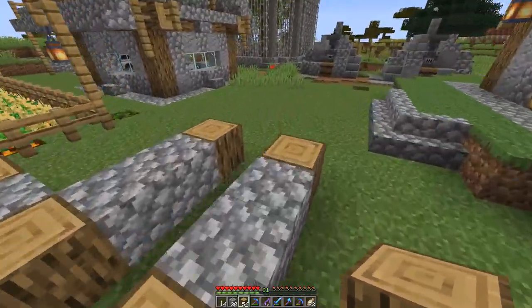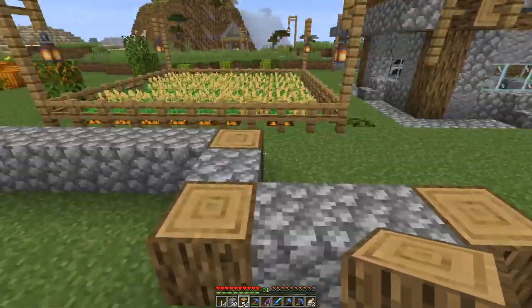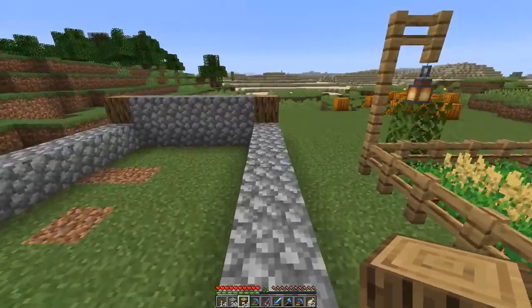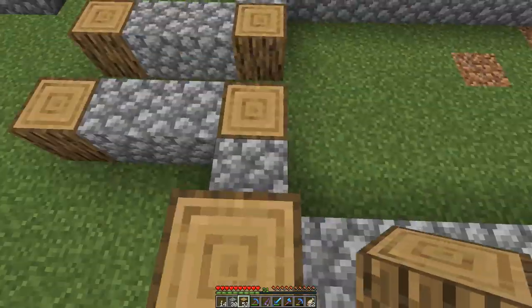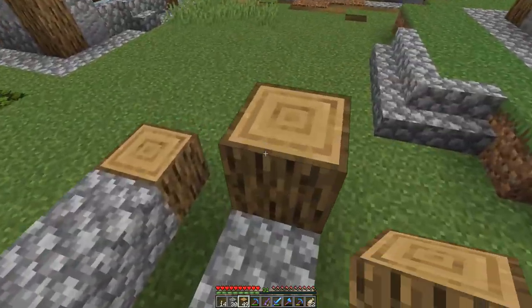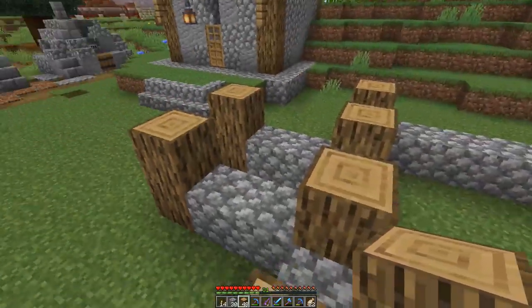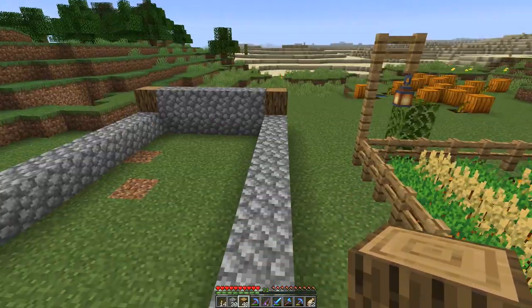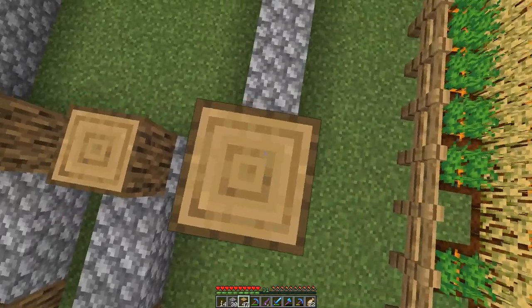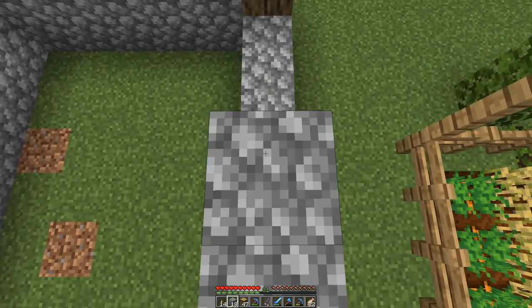This is going to be sort of the footprint of our building. My idea is every little village around here needs some sort of place of worship — like a church. So I think we're going to try to get ourselves a little church build, nothing too fancy, but I did want something that had like a steepled roof, maybe something that kind of goes up.